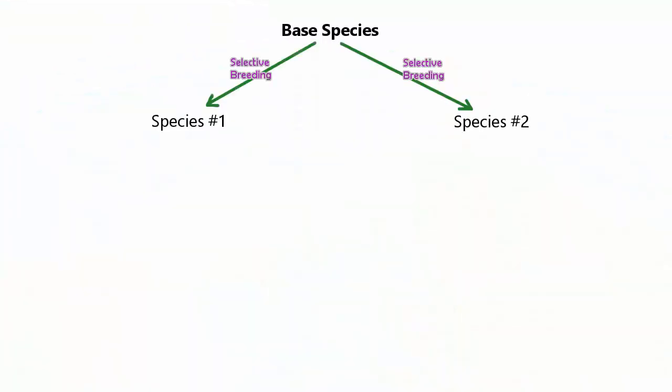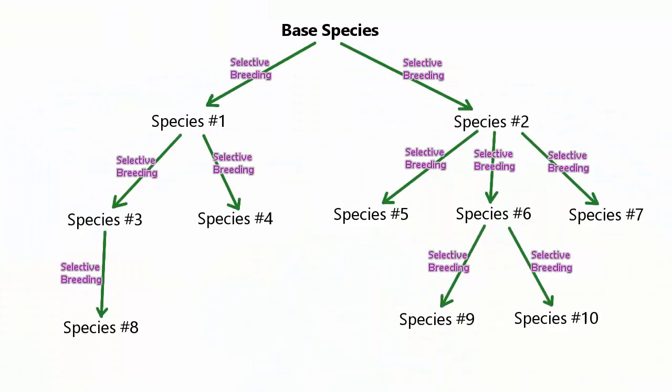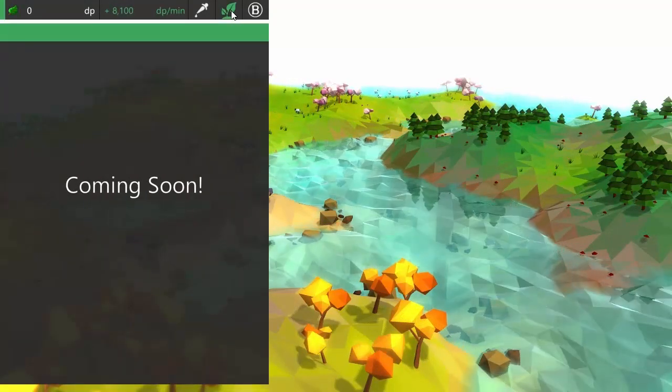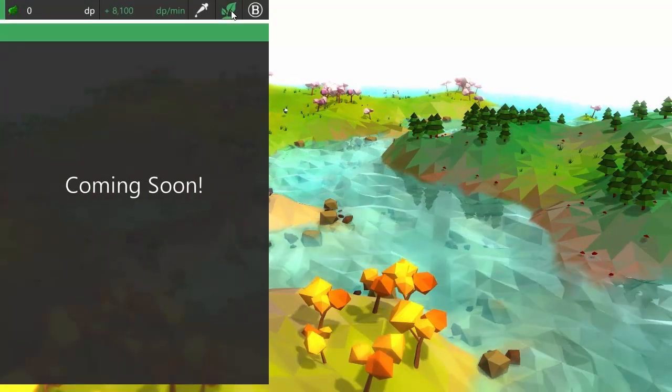The base species are basically at the top of the breeding family trees, so they can't be unlocked using the selective breeding process — they have to be bought here. But from these base species you'll be able to breed every other species of animal and plant in the game.